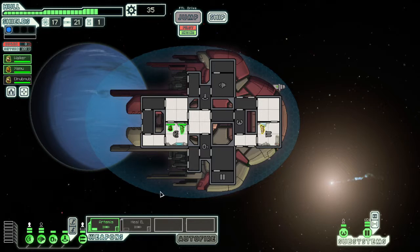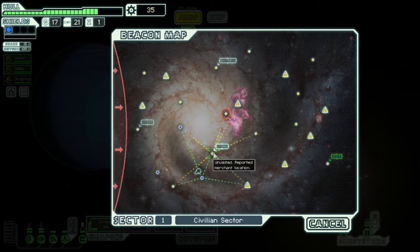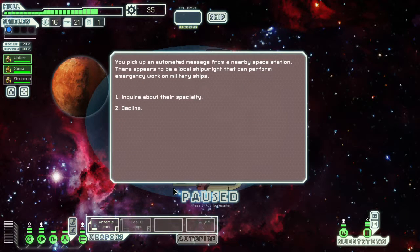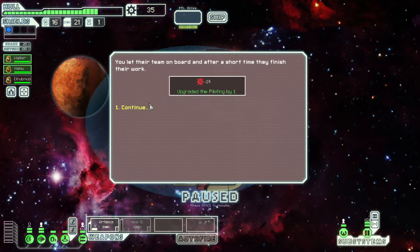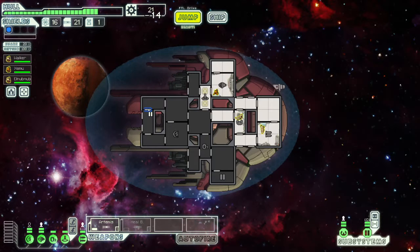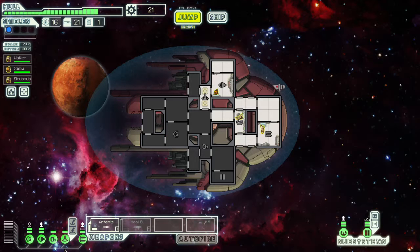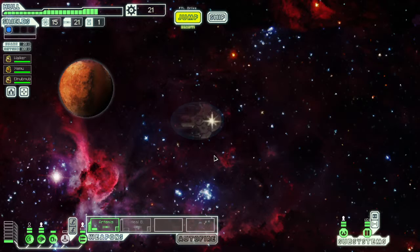Down to your stations - we need to jump. Let's go here, pick up a little bit more gear and see what we can find. Inquire about the specialty - upgrade your piloting subsystem for 14 scrap, that's cheaper than normal. Upgraded piloting by one - that means we are decidedly more likely to auto-evade. So if we end up with less crew we end up in a slightly better circumstance. Let's jump to the shop where we have 21 scrap to spend.